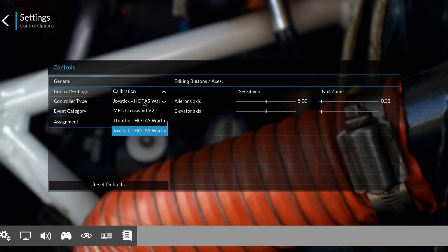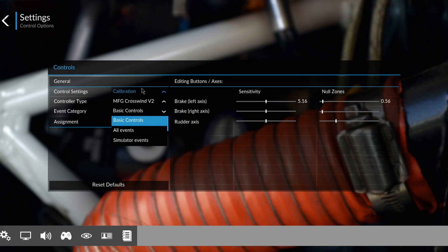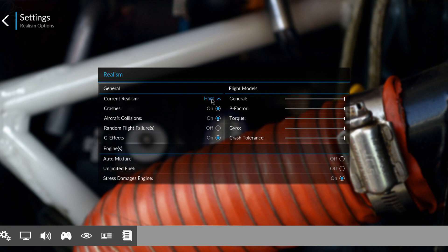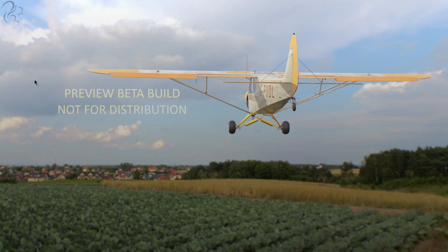Controls are pretty straightforward to configure. You can choose your controller type — I've got three controllers plugged in: my HOTAS joystick, HOTAS throttle, and crosswind rudder pedals. You go to axes, scroll down, move your feet and it'll configure the rudder axis. You could easily use an Xbox controller if you don't have a HOTAS or pedals. For realism, I've got it on hard difficulty — the flight model is maxed out, no random failures, but crashes and engine damage are modelled.